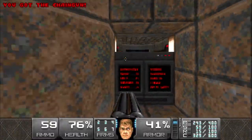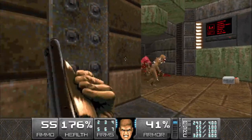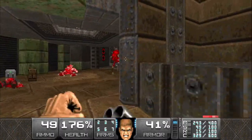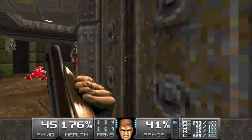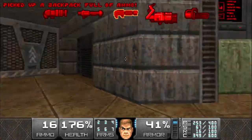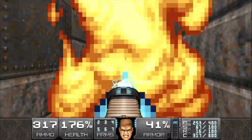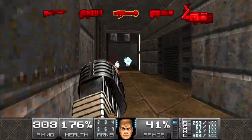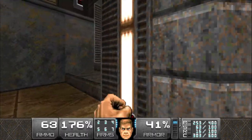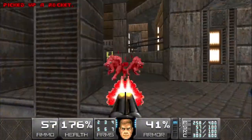We can grab the first secret right here for a supercharge, then we'll head down this elevator. Be careful not to step off the elevator and go to the right because there's a revenant - at least until we've killed everything else. Get the plasma ready because behind this door is an arch-vile. When we go in, look to the right - there's gonna be a revenant at the top of the stairs, then two pinkies and a spectre.